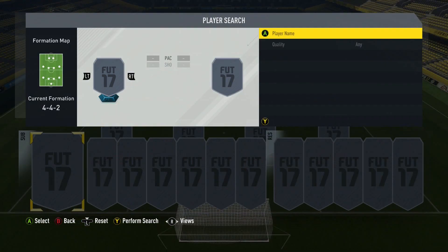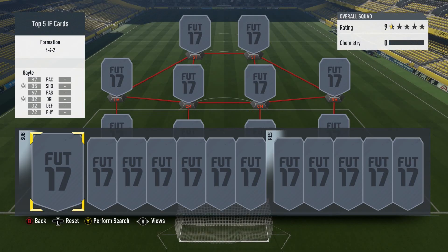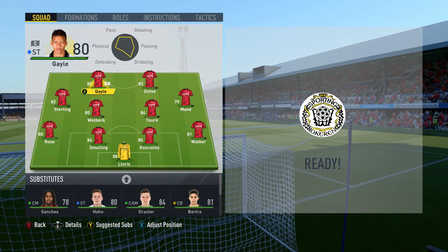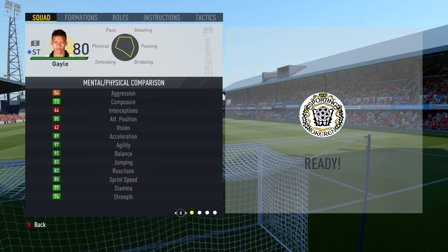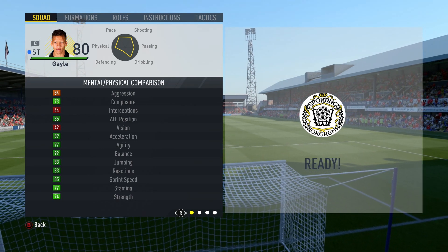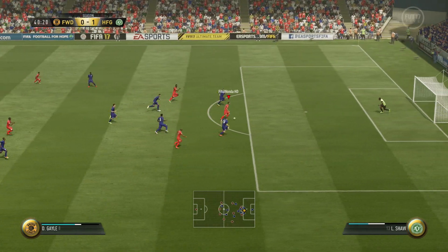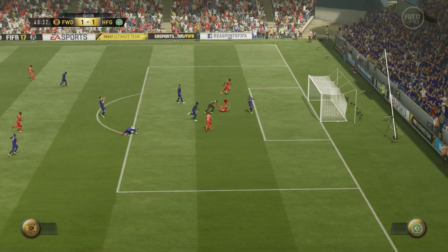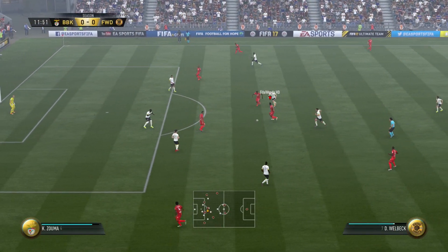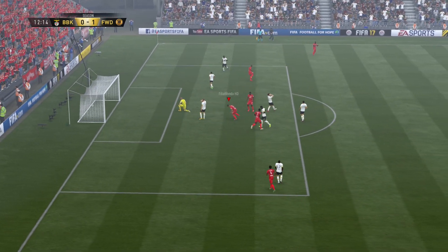We're going to kick off with my first pick, which is Dwight Gale and his 80-rated second in-form gold card, which as you can see by the stats is phenomenal. 87 pace and 85 shooting is what first attracted me to this card. Those stats you would pay through the nose for if it was someone like Sanchez as a striker card — you'd think what a player. But this is on a guy from the Championship, Dwight Gale, and he's incredible.